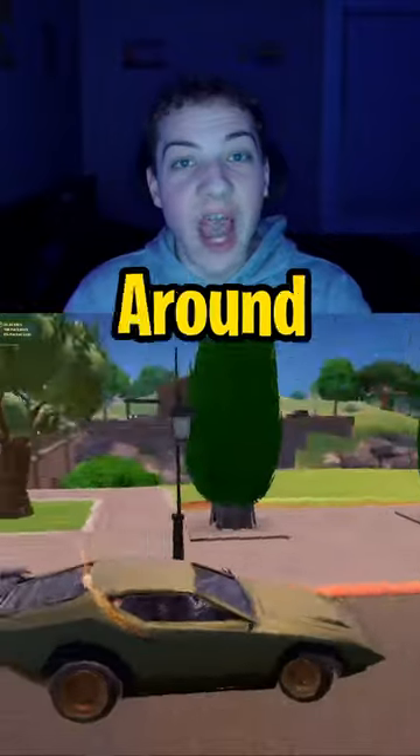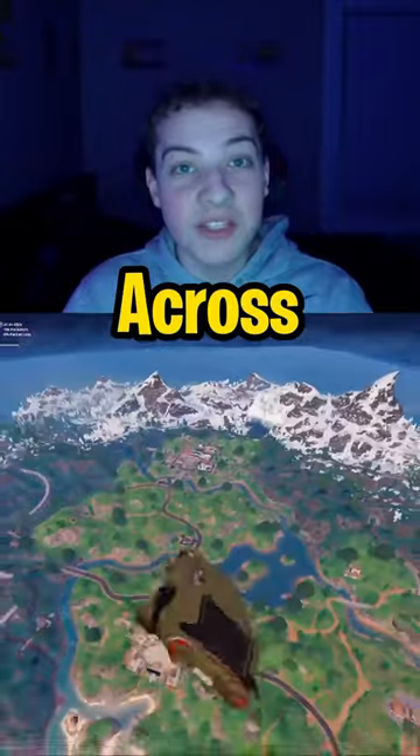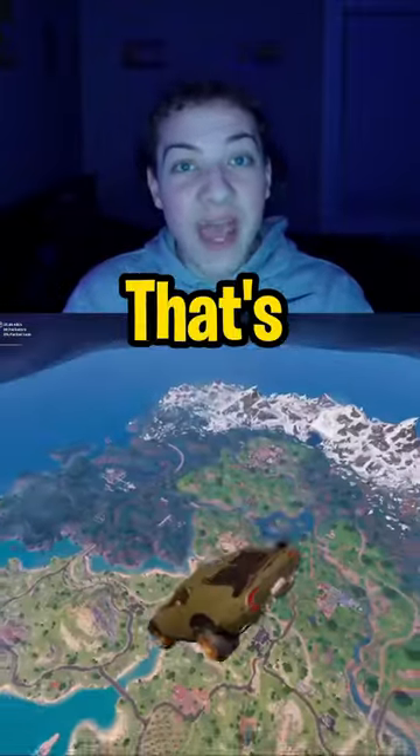Once the gas cans are gone, turn around and drive back to the gas station, then drive into these slap barrels and you'll get sent flying across the map. Then like the video.